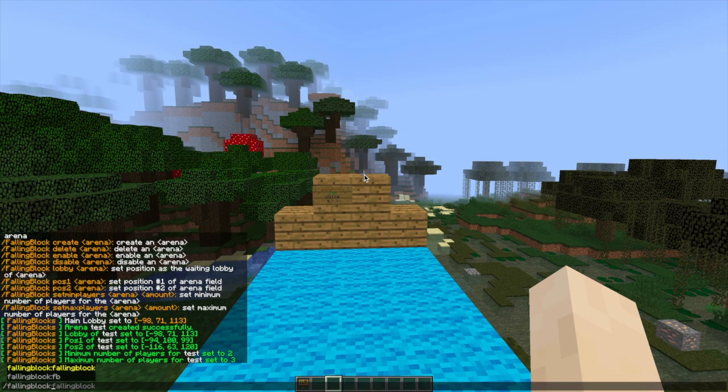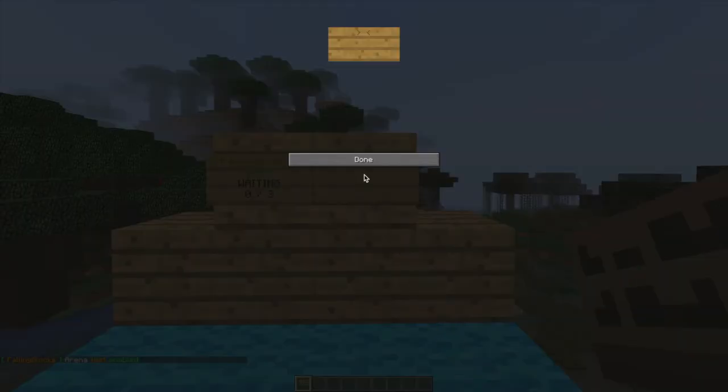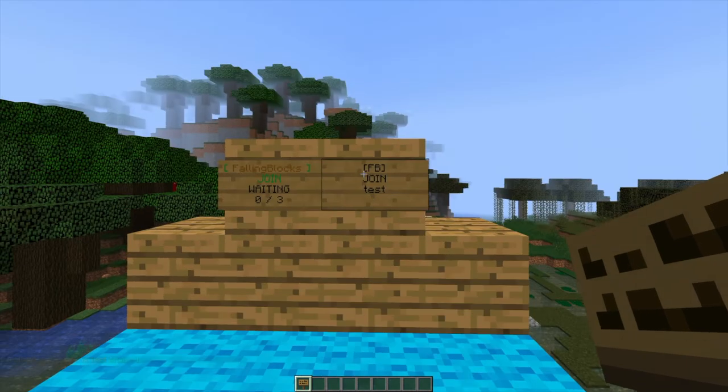Once we've done that, we need to do /falling block enable and then the arena name. If you want to edit the arena you can always disable it, but to play it you need to enable it. Then to do signs, you put brackets FB on the top line, join on the second line, and then the arena name on the third line.